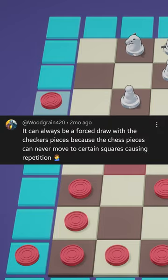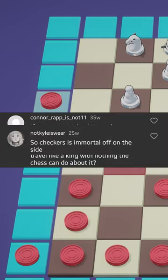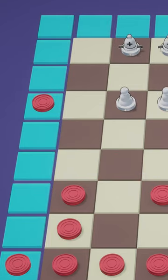But I still got a lot of comments saying that this is overpowered — and I mean a lot of comments. It might seem like checkers can just hide on the edges, and to some extent that's true, but it's not nearly as much of a problem as you might think.